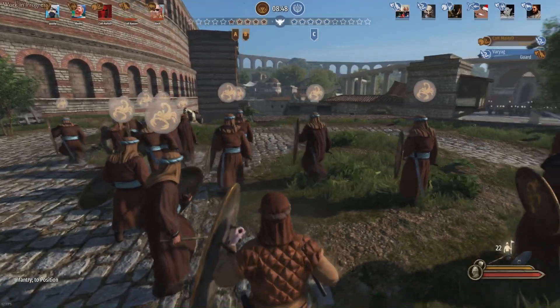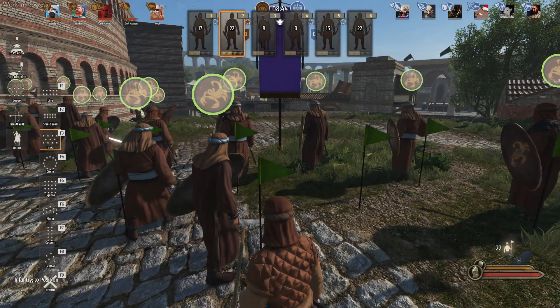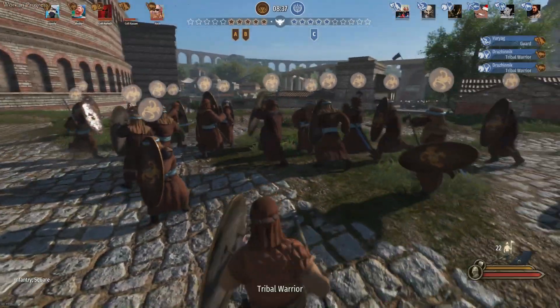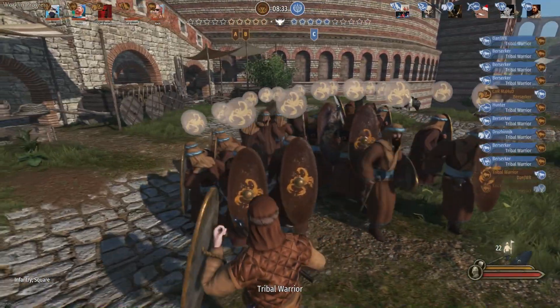The loose formation can be useful to spread your guys out, but again they all have their shields up and they're still presenting a big target for the enemy. So the ability to make your troops form a shield wall is preferable.